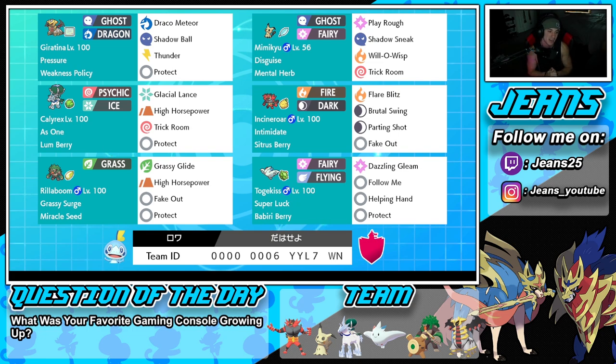Middle left is our second restricted mon — Ice Rider Calyrex. This Pokemon is top tier in Trick Room, probably the best Trick Room Pokemon in the game. It has the As One ability alongside Lum Berry as the item, rocking Glacial Lance, High Horsepower, Trick Room, and Protect.